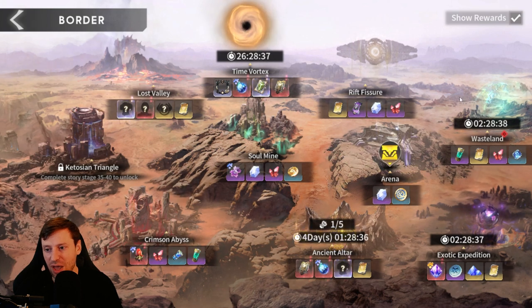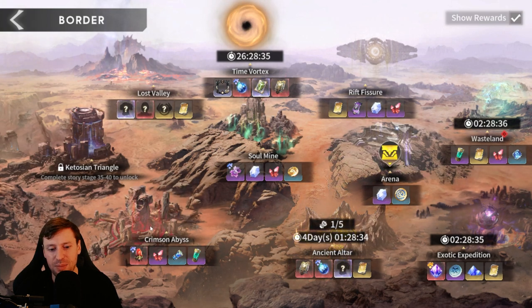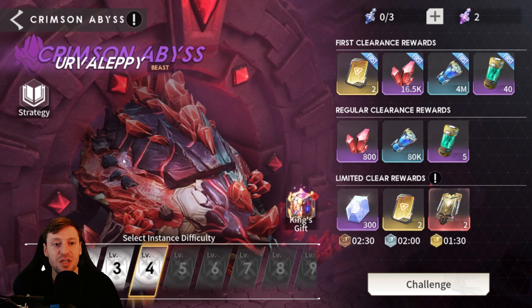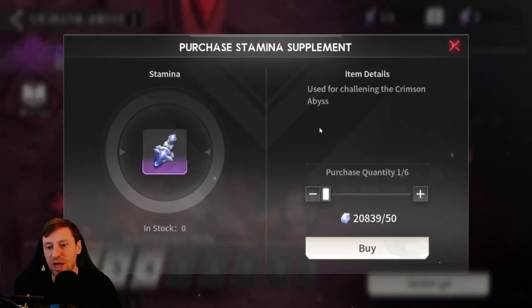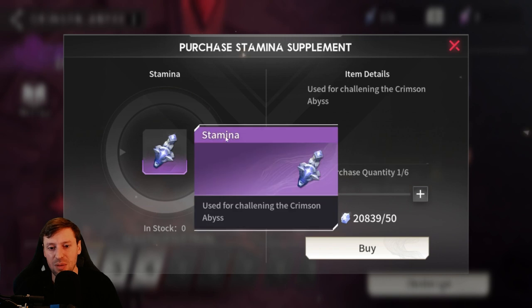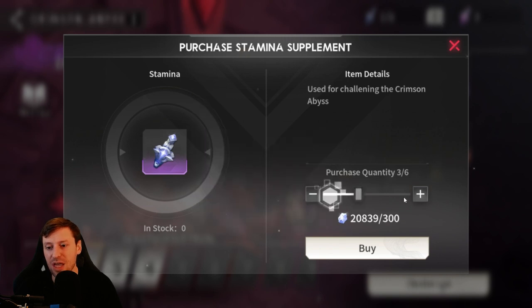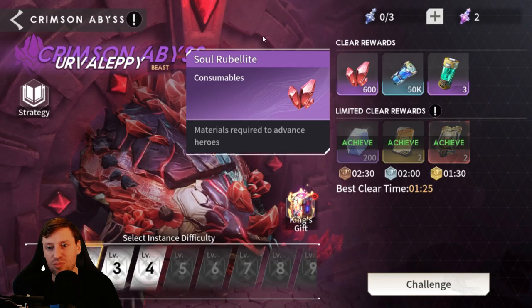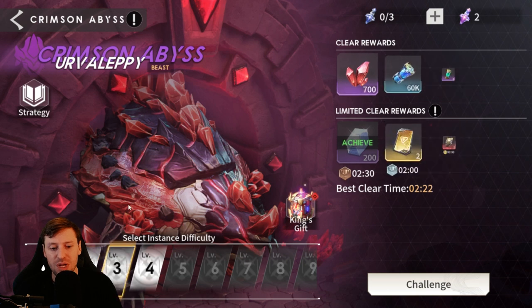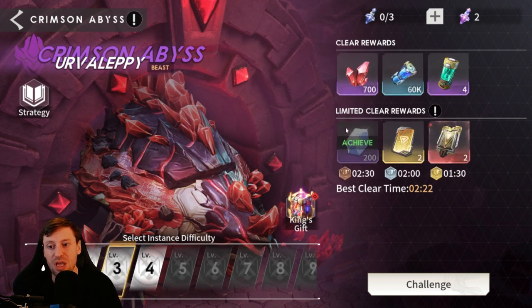Crimson Abyss is another one. I think level two is when I would start to buy the stamina available here. These are pretty cheap and you get a huge trade-off for the amount of rubies you can get from here as well. Levels two and three is when I would start to buy and use them.